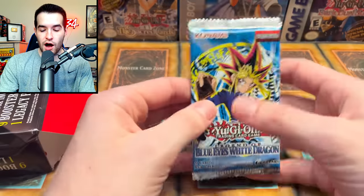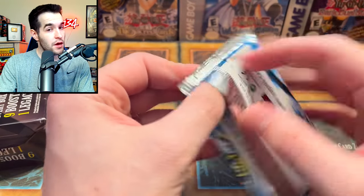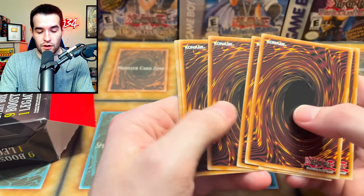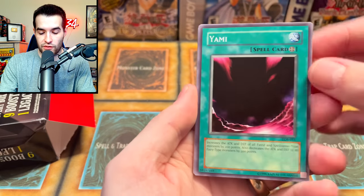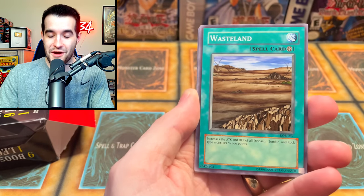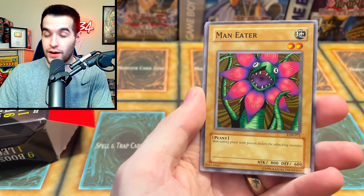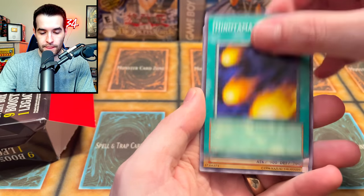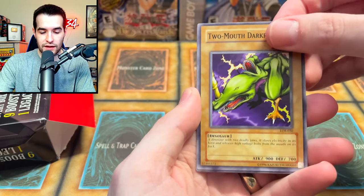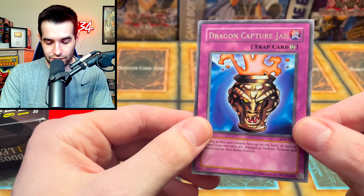Next pack — Legend of Blue Eyes White Dragon! This could turn it around if we get that Blue Eyes White Dragon. Or Dark Magician, that would be good as well. We've got the Winged Phantom, Wasteland, Masaki the Legendary Swordsman, the Maneater — not the Bug, the Plant. You think the Maneater Bug lives on the Maneater Plant? Two Mount Dark Ruler. Ray and Temperature. And the Dragon Capture Jar.